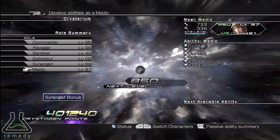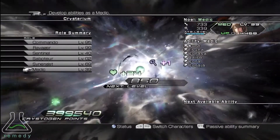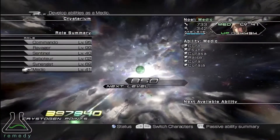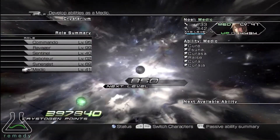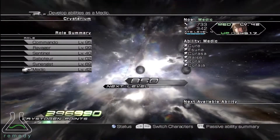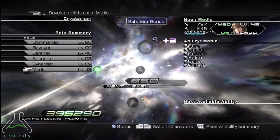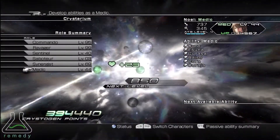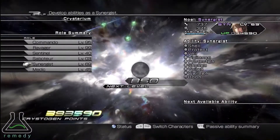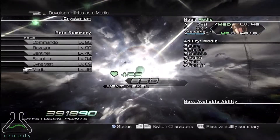You are going to add 9 large Ravager nodes for each of the remaining characters.